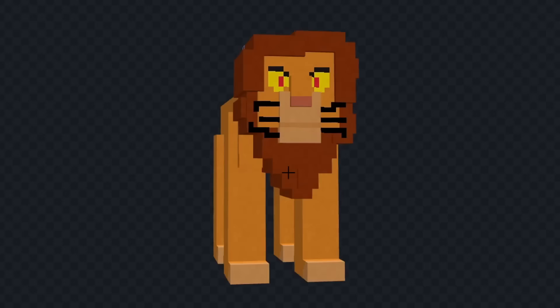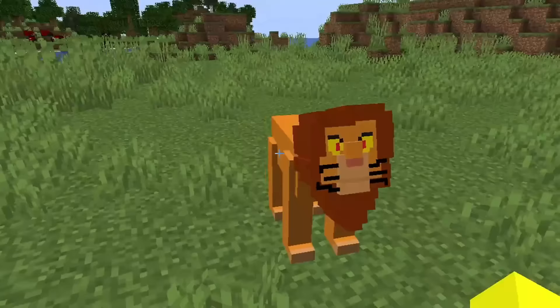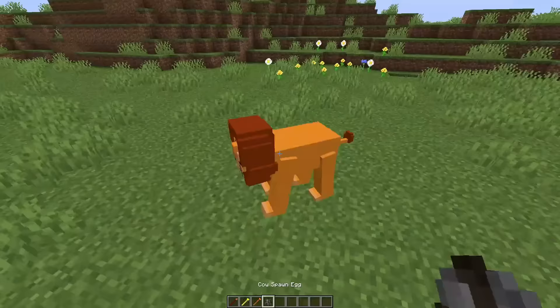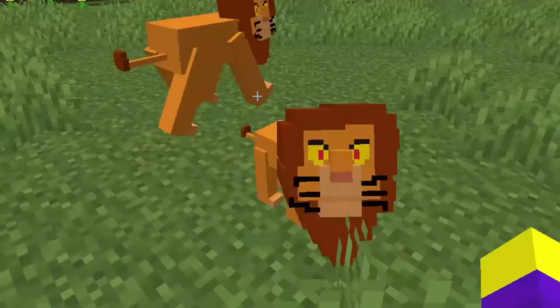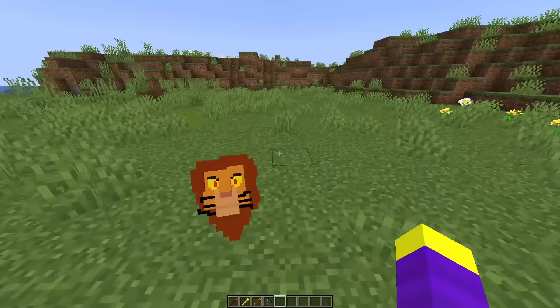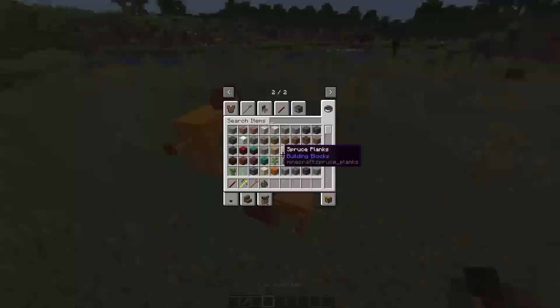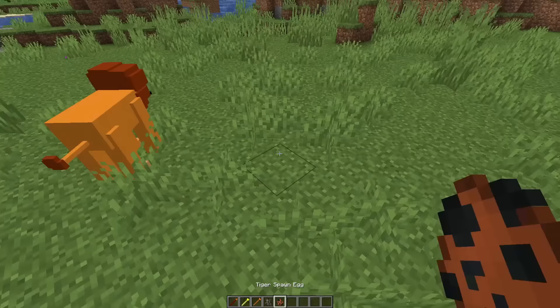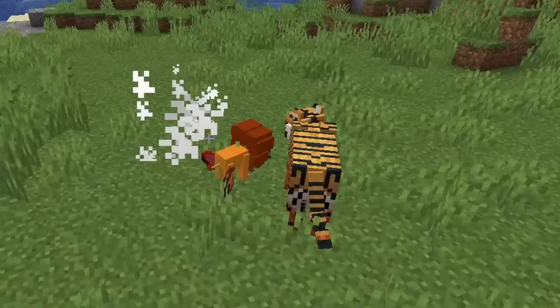Let's see it in game. Okay that actually looks pretty good. Kind of weird how his head follows me though. Somehow I managed to make the cow look intimidating. Let's see a baby Simba. I don't know if he's supposed to have all this hair as a baby, but I think it's fine. Let's see if Simba can beat an actual lion. Nevermind there aren't any lions in this mod. I guess a tiger will do. Okay that was fast. Yo he's emoting on him.